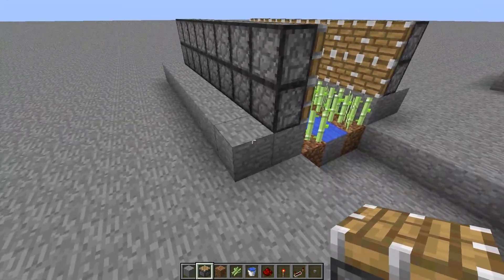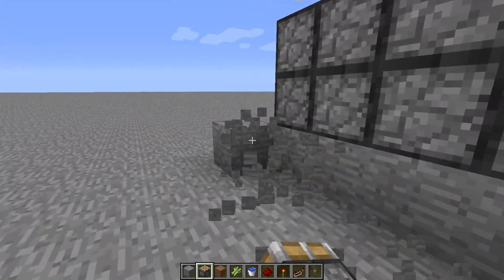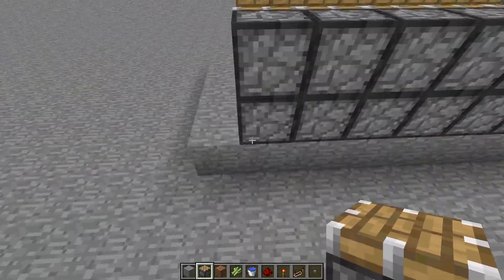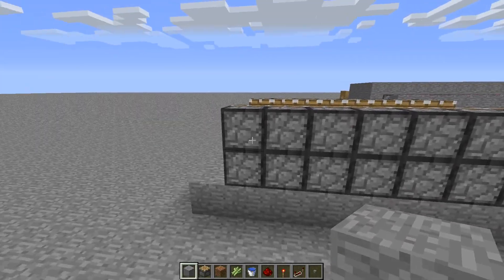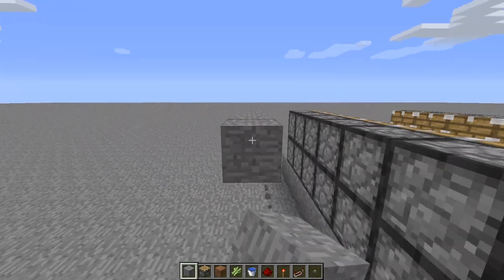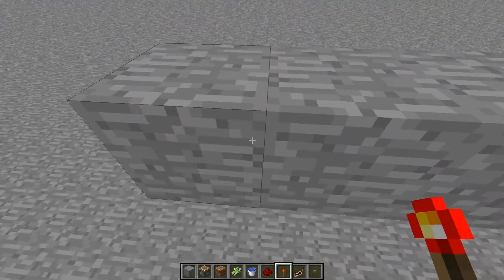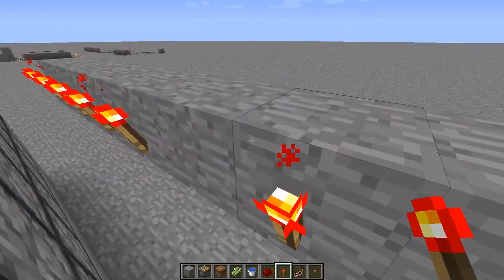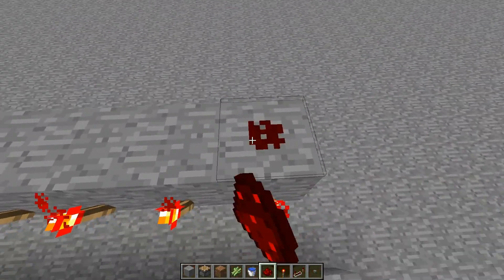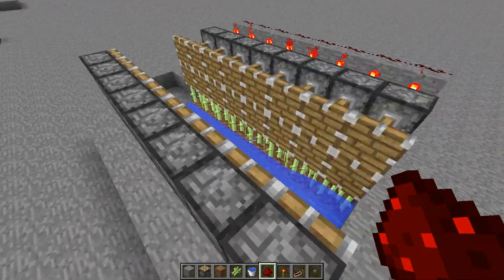Now what you want to do is place a wall of blocks along here at the same level as the pistons, then cover that in torches like so. Then put redstone on top of that like so and do the same for the other side.